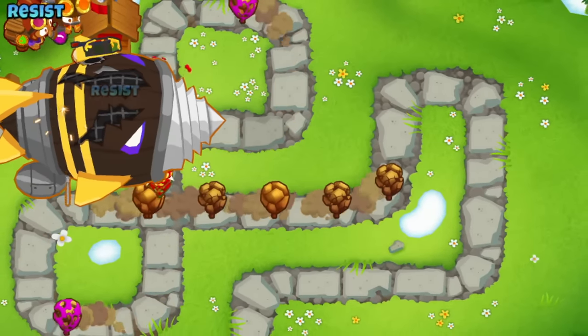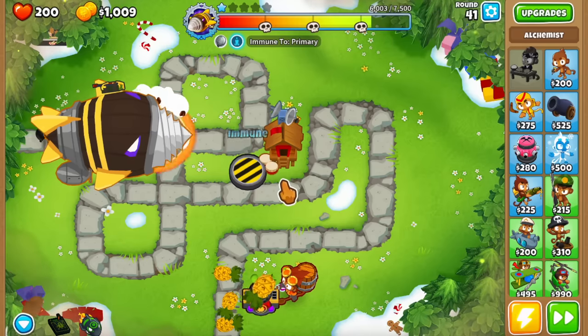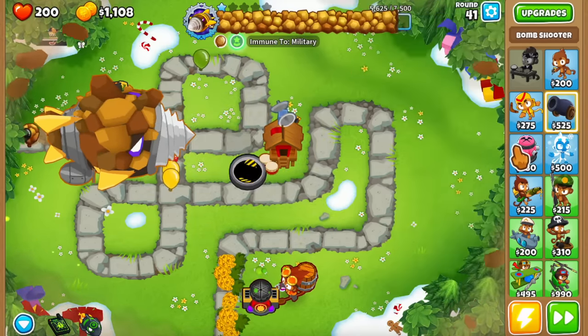The Rock Bloons can be a real menace when facing Dread Bloom, but in order to deal with them, we need to understand how they work. First off, they're unique in a sense that they're small bloons, but behave like mini-bosses.